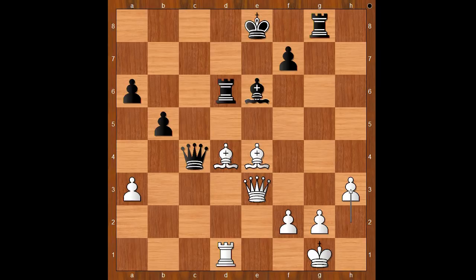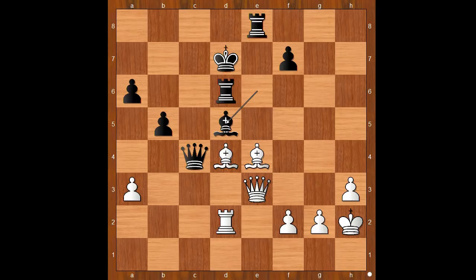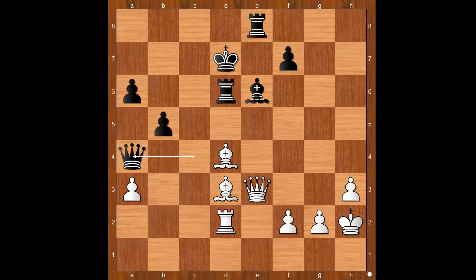It is much easier for white to play this middlegame now because the white king is safer. King to d7, rook to d2, rook to e8, king to h2, bishop to d5 — this would be a very good move if the black king wasn't exposed. Bishop to f5 check, bishop to e6, bishop to d3 attacking the queen, queen to a4.